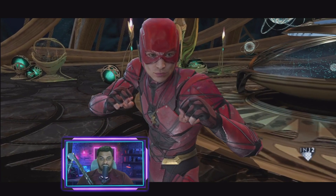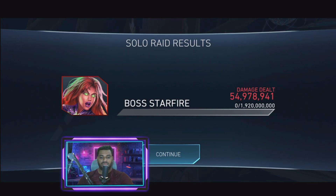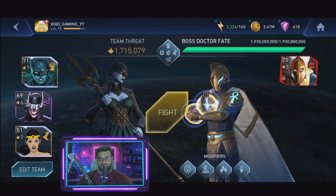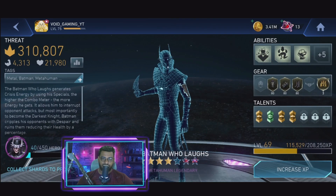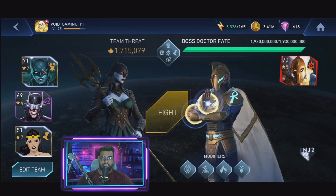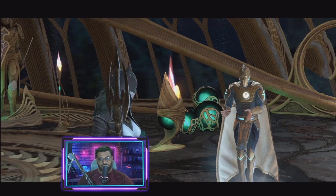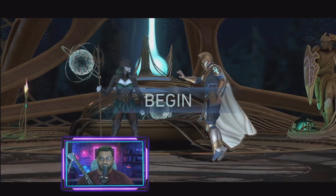Now let's move on to Dr. Fate. Let's see if we can finish him off. He has these three orbs — if you steal them you get an increase in your damage. He is immune to damage over time, so I cannot use Beast Boy or my DOT team over here. This is what I'm going in with.